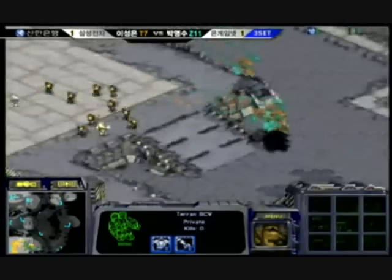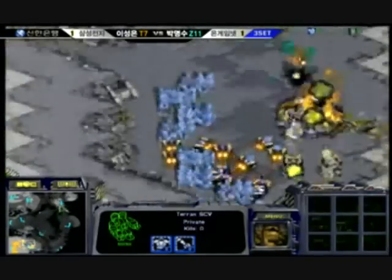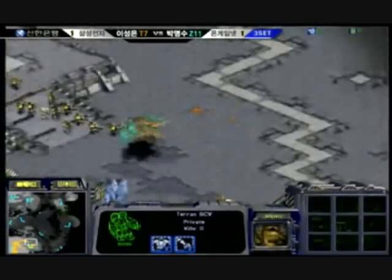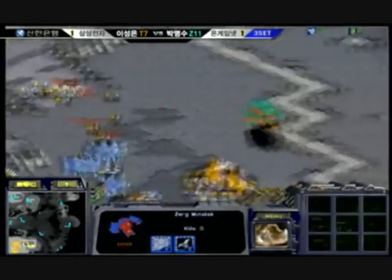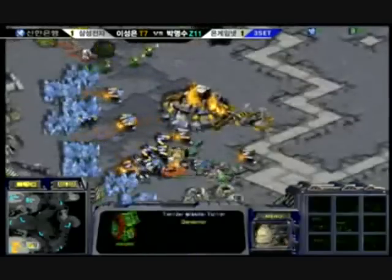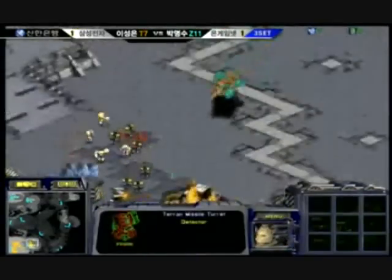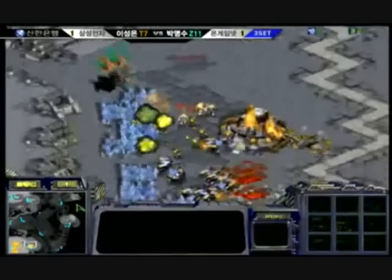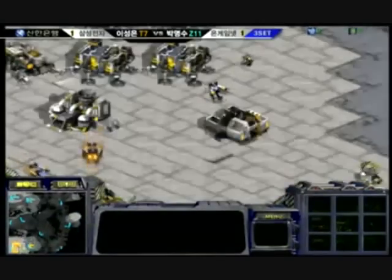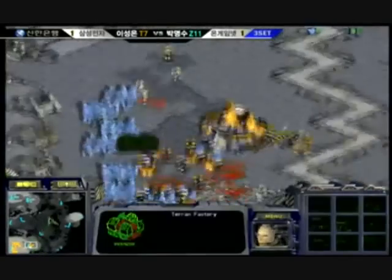It looks like Yellow's pushing the front here. There are two turrets at the natural expansion. I think Yellow needs to be careful here — Marines can do a lot of damage to these mutalisks. He's letting mutalisks get hurt a lot here; I see one mutalisk going down. He's going in with his Zerglings at the same time — kind of a dual-prong attack — but all of his Zerglings go down there by Firebats.